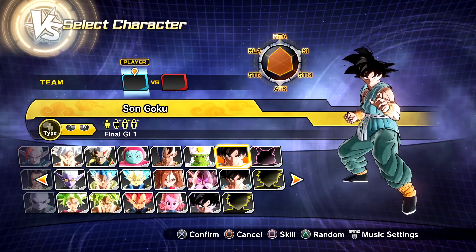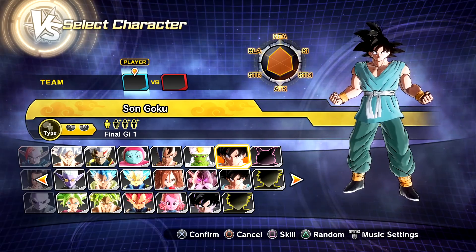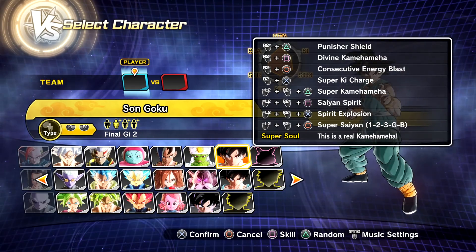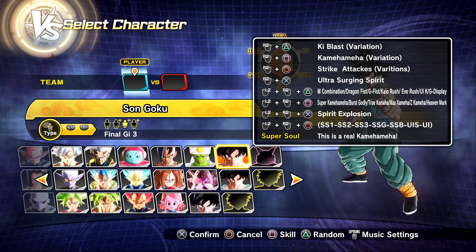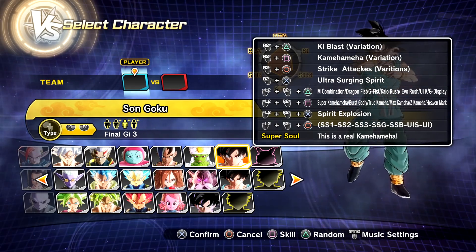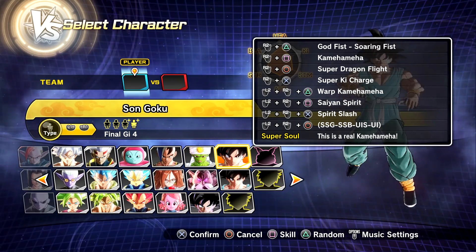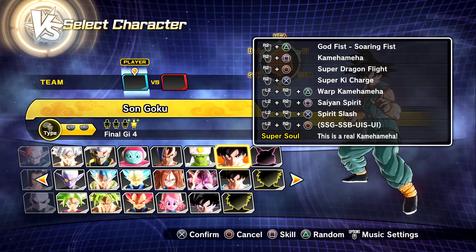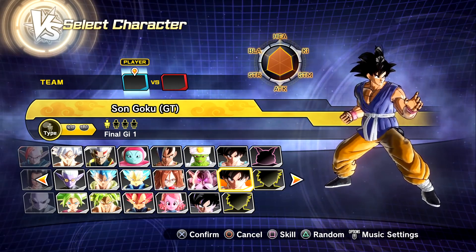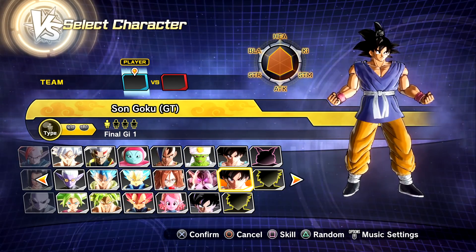This is a transformation combo Goku, which means when Goku transforms his moveset will change, and he has all of his Saiyan forms. The first preset has Super Saiyan 1, 2, and 3; the second has Super Saiyan 1, 2, 3, God, and Blue; the third has all Saiyan transformations including Ultra Instinct Sign and Ultra Instinct; and the final preset has his God forms. There's also a GT preset, but we're going with the End of Z outfit.